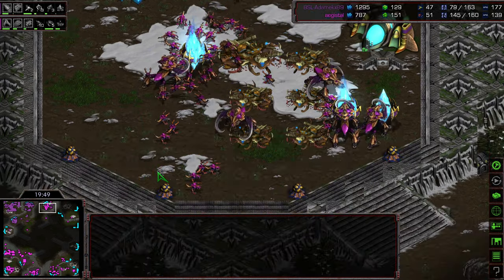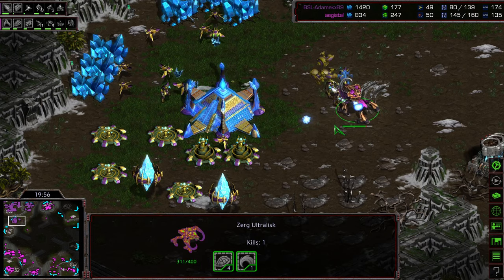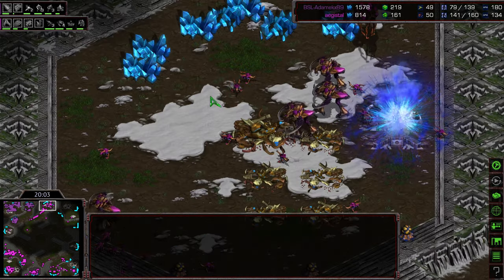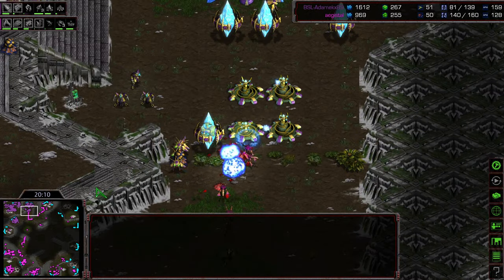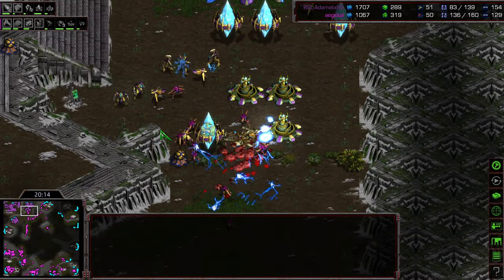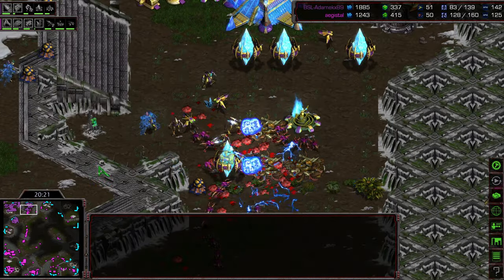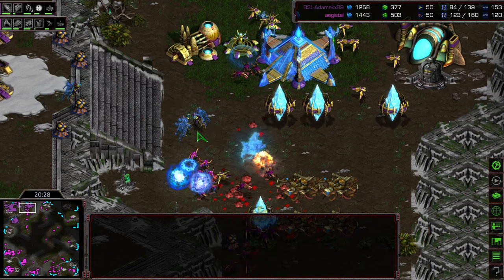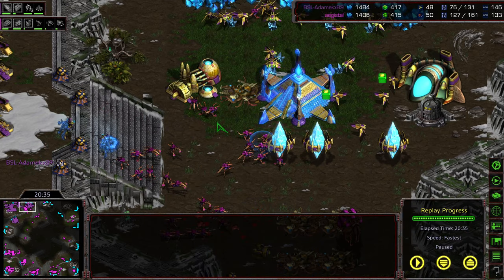Agistil essentially says: you take out my base, I'll take out yours — Storm my Ultralist, you're going to lose your Zealots and Dragoons underneath as well. Everything getting wiped out at 12 o'clock — I don't think the Probes are going to get out this time. That was a big swing, essentially putting Adame down to two functional bases — and I think that is going to be GG. The Ultralisk doesn't care; he's happy to die as long as he's killing stuff. I think the mythology of the Zerg is similar to the Tyranid — I think Brood War was originally meant to be a Warhammer 40K game and the copyright stuff fell through. GG — Agistil is going to advance to the winner's match.